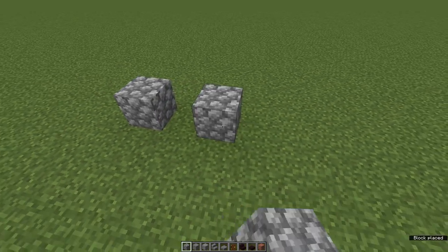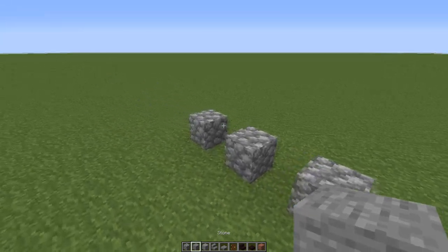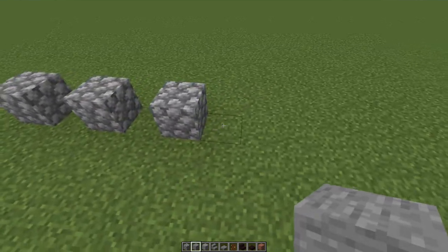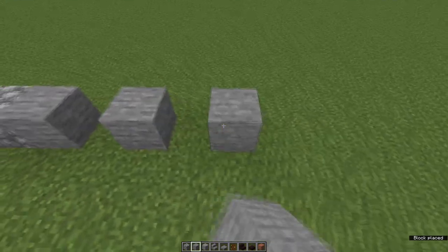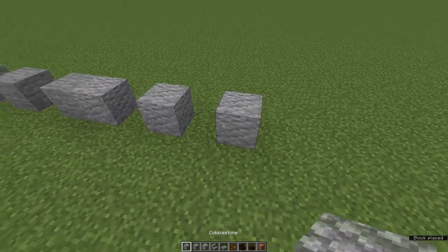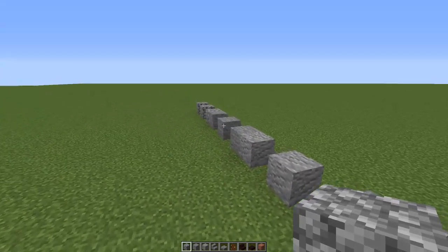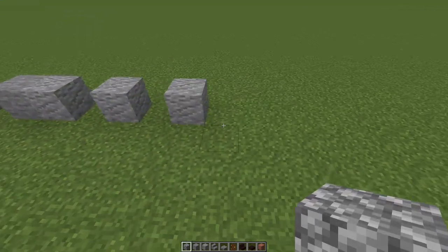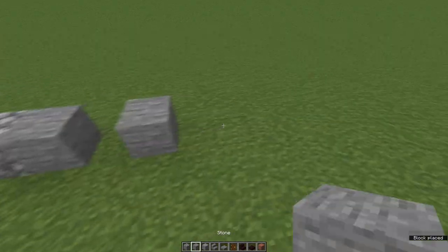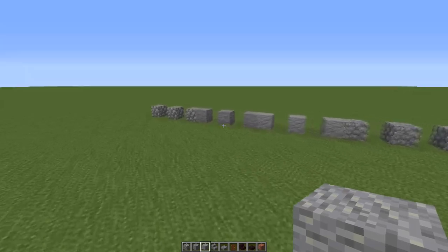One block, leave a gap, one block, leave a gap — that's one terrace, five blocks wide. I'm going to do the next one and the third, and now coming back for the fourth, fifth and sixth in the same order. That's the fronts of our terraces laid out. It really is that simple.